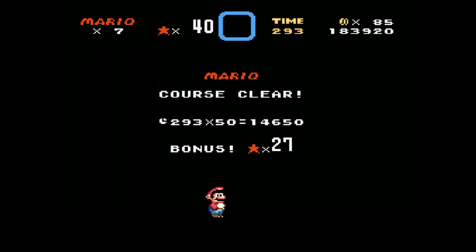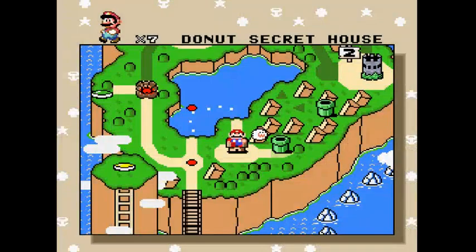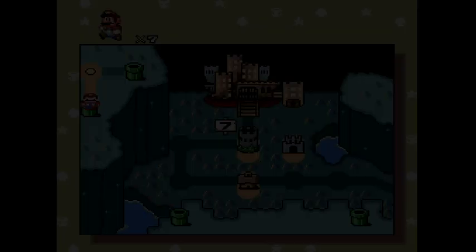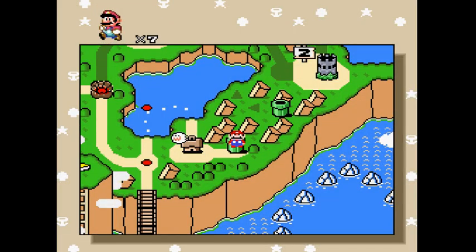Oh, maybe it's in the other ghost house that has a secret. Yeah, it's the other house that has a boss fight. I took the normal exit. Well, it's nearing 30 minutes, so I'll end here for today. Hope you enjoyed, and see you next time!